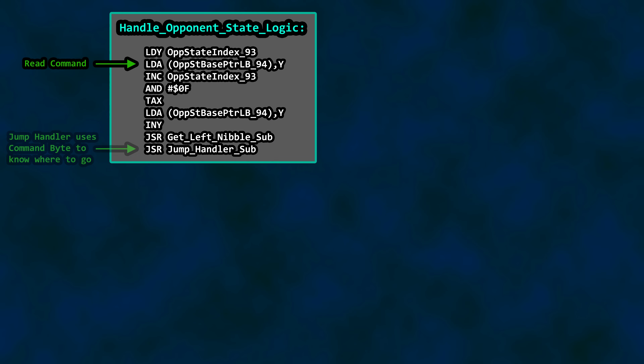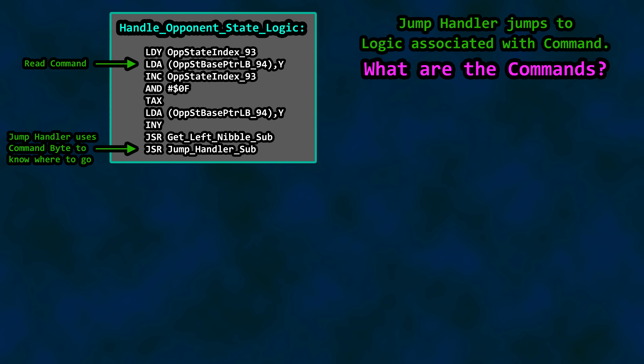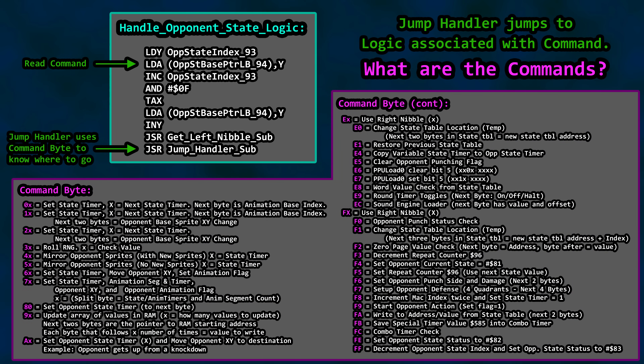After extracting the value, it calls the jump handler subroutine to know where to go in code to process the byte value for the command we just pulled. What are the possible values from the table? Behold, the largest comment written in the history of this video series so far. Far from complete, this lets you know how much of a launchpad the jump handler is for opponent logic, as well as how behavior is not based upon conditionals that constantly check the round timer, but rather on a stream of data from a table.